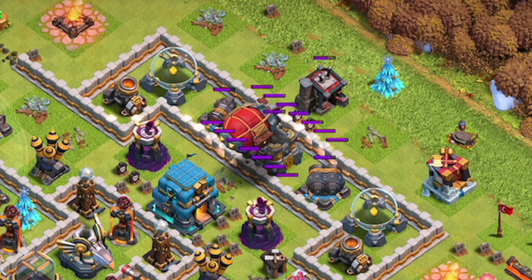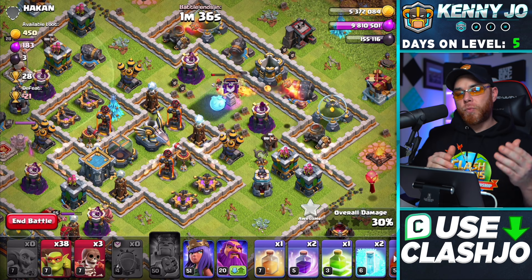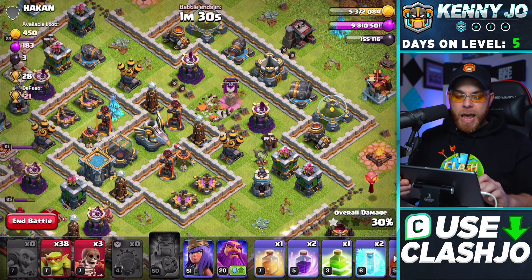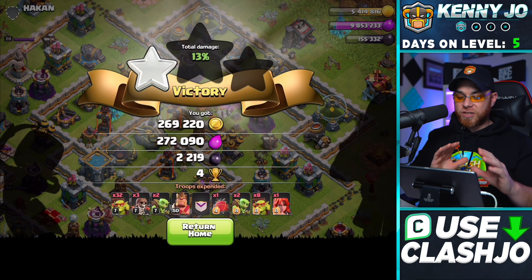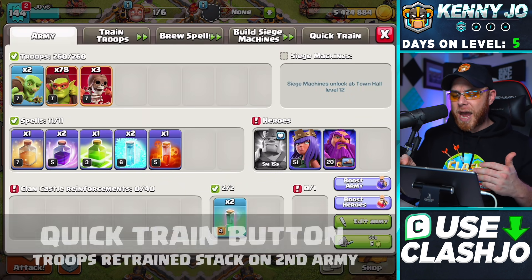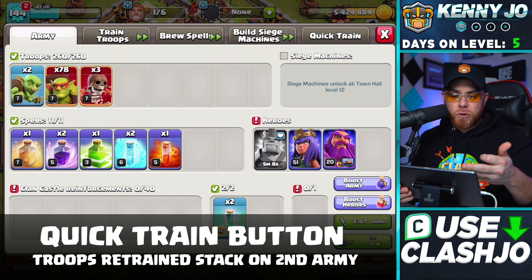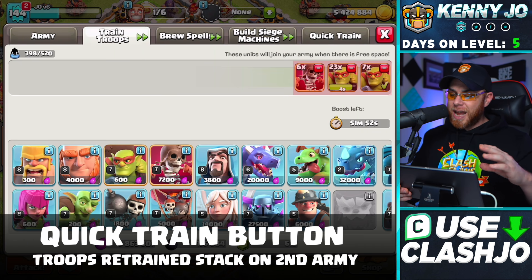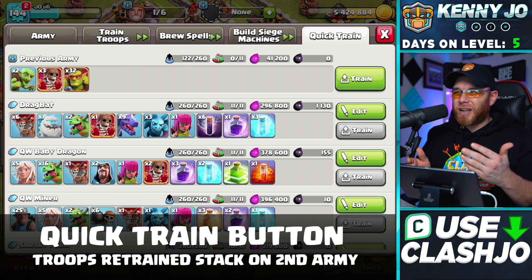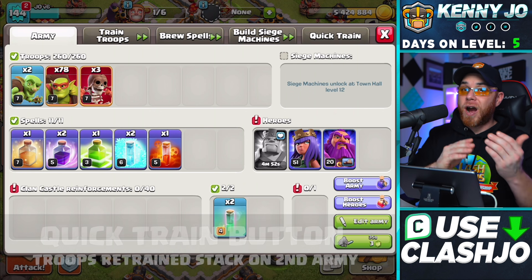You don't always have to take the win — if you're trying to stay in a low trophy range, you want to take the loss every once in a while so you're not pushing up in trophies. Now let me show you what it looks like when your army doesn't get fully used. Going back into the quick train tab, my army got messed up — we only have three super wall breakers and 78 sneaky goblins. This is why I always go back in and fix it manually.